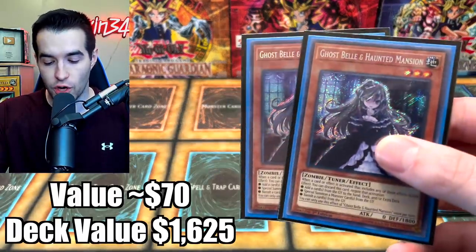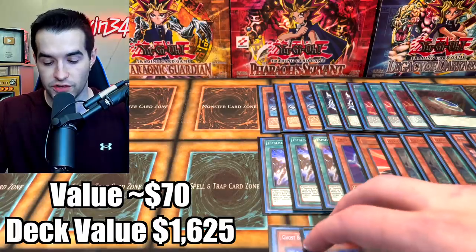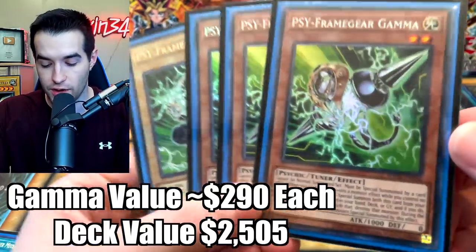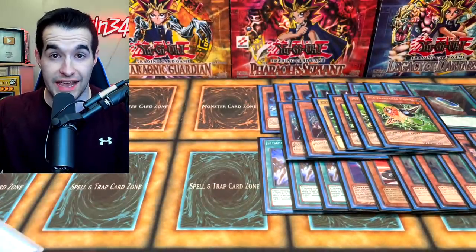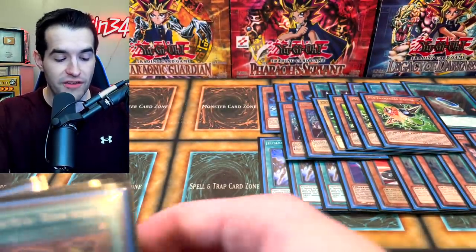Then we also play a couple of Ghost Belles, first edition from Flames of Destruction. We play the Driver package, where we have a Psy-Frame Driver and three Psy-Frame Gear Gamma — this one is from Toon Chaos. So we have a four-card package there where you activate the Gamma, you negate an effect, you Special Summon the Driver, you also Special Summon the Gamma.